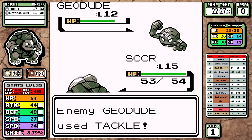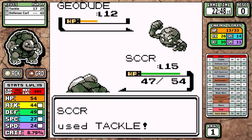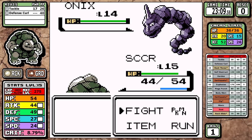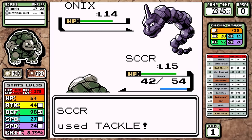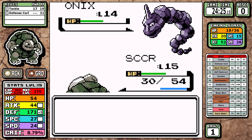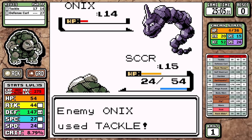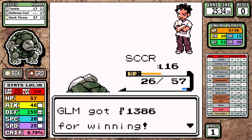Brock's fight is just not that great in practice — it's very slow, you're doing resisted moves, and even a single Defense Curl from Geodude can slow it to a crawl. The main reason this is the run I'm presenting is because I get the most miraculous luck: Geodude uses nothing but straight Tackles and never uses Defense Curl once. I've been playing this game since 2021 and I've never seen this. We finish the Brock split at 25 minutes — several minutes ahead of practice. After the fight we learn Rock Throw at level 16, and surprisingly it didn't miss much this run.